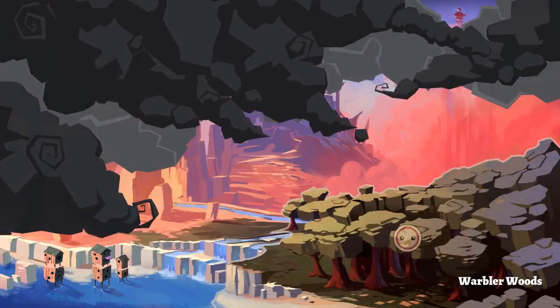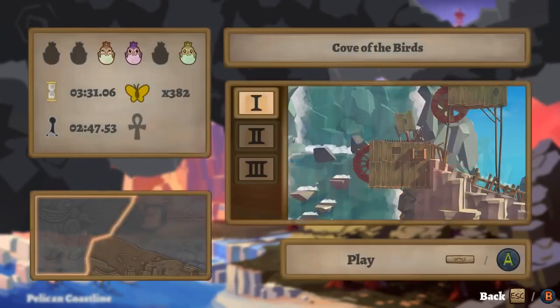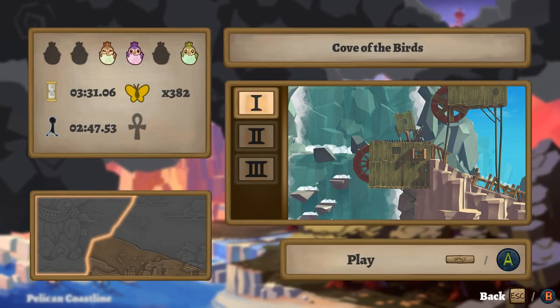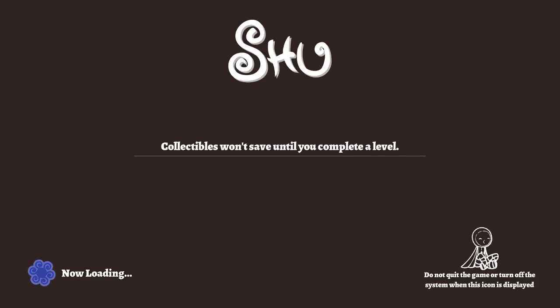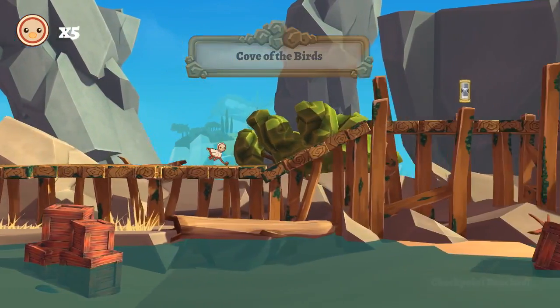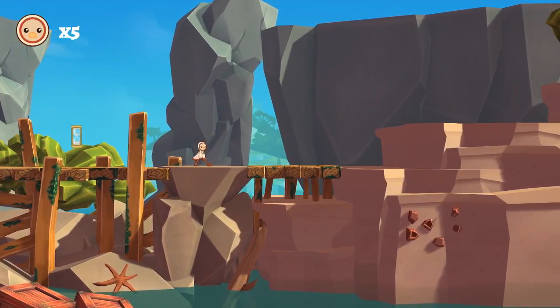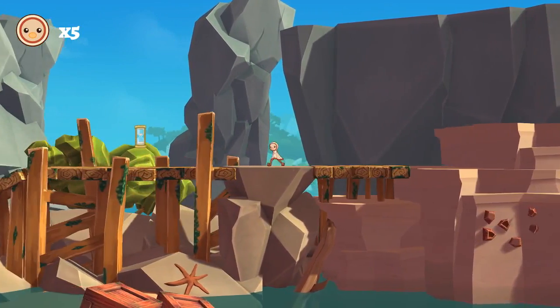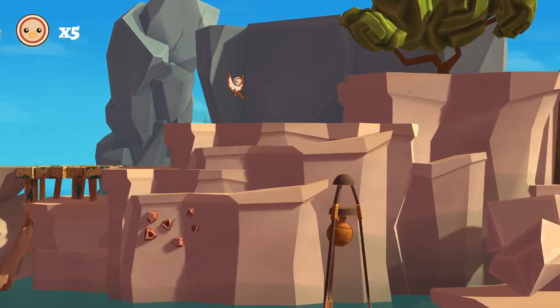Let's go ahead and jump into the world map. This is a fairly short platformer — there are only five worlds, each with three levels, so 15 levels total. I'm going to play through the first world and just ramble on, because the first world really has everything you need to see about the game gameplay-wise. There's not a lot to go on about. It's very Rayman-esque with its collectibles — hundreds of collectibles to grab — and that hourglass there is a time trial, which I'm not going to bother with right now.